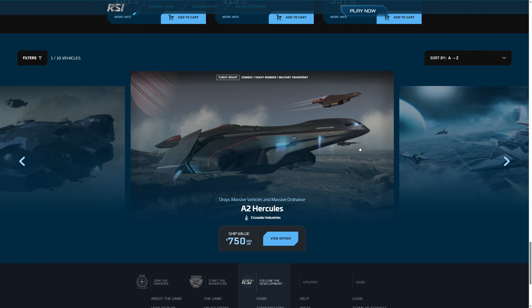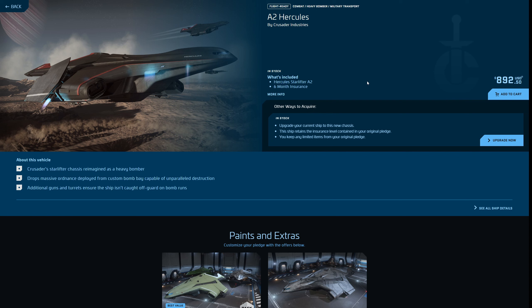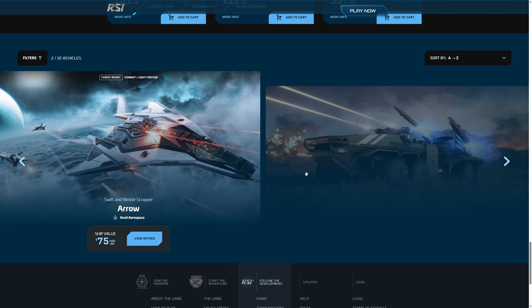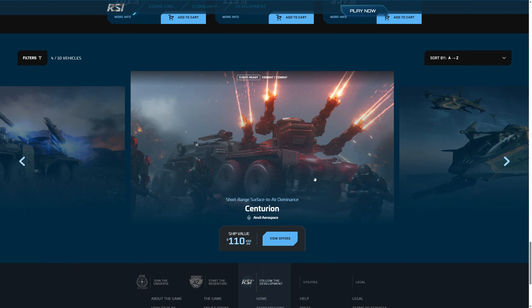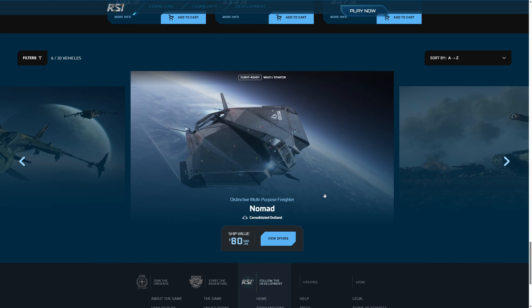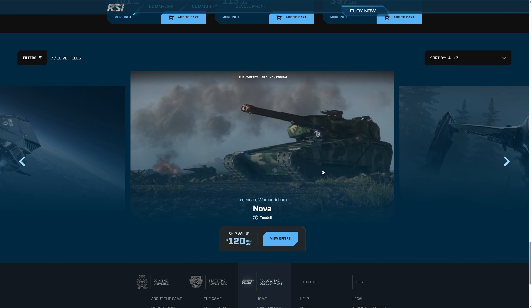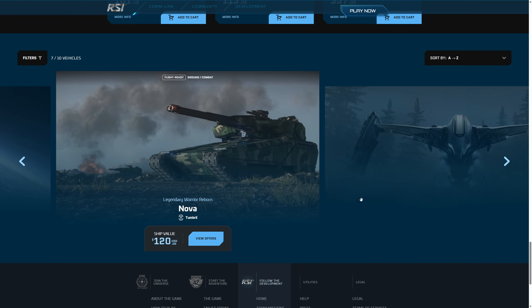Farklı gemiler de satılıyor. A2 çok büyük bir bomba ship, oyundaki en büyük bombayı bu gemi atıyor ve böyle görevlerde çok avantajlı oluyor. Ero, Balista ve Centurion da satılıyor; bunlarla Outpost'a giderseniz oraya yaklaşmak düşman için zor oluyor. Gladius her zaman satılıyor, Nomad da pratik çünkü kargo yeri geniş. Nova Tank da çok hoş bir tasarım, Jumptown'da işimize yarıyor gerçekten.